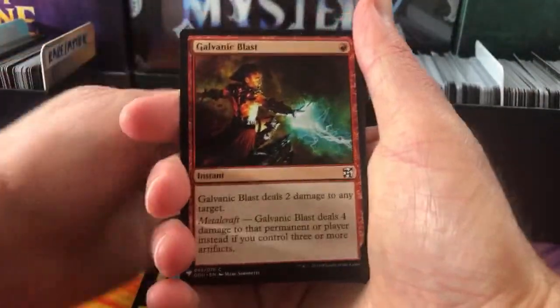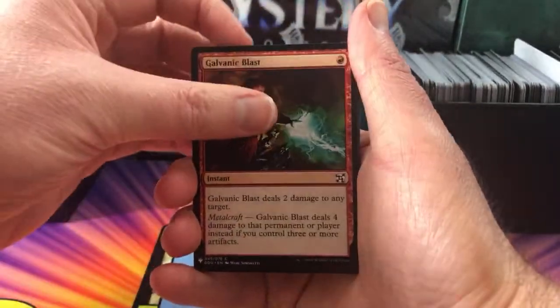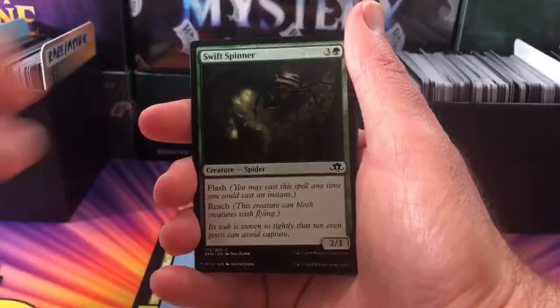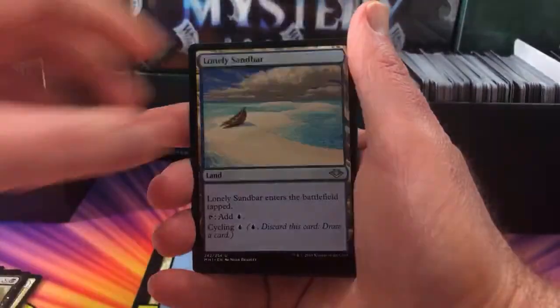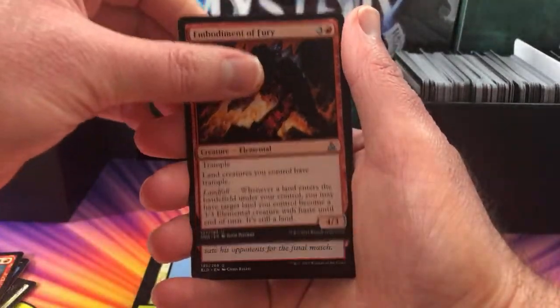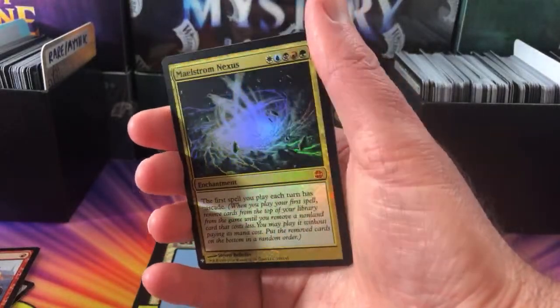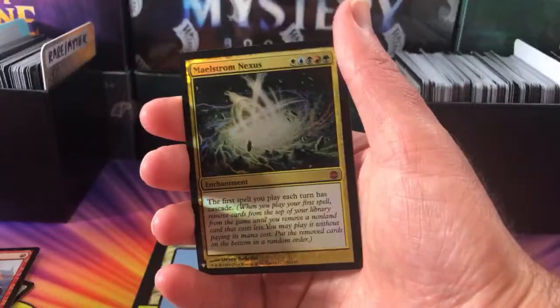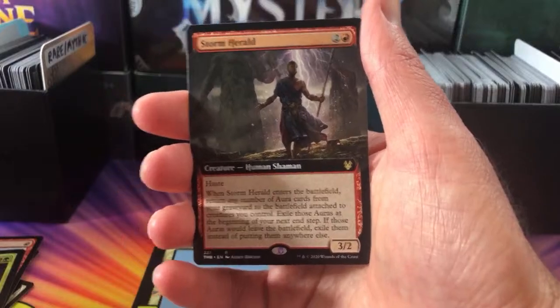Happy birthday, Jonathan! We have Galvanic Blast, Caustic Caterpillar, Swift Spinner, Knight of the Tusk, Deathwind, Lonely Sandbar, Censor, Furious Reprisal, Embodiment of Fury, Red Cap Melee. Foil Mythic Maelstrom Nexus — nice! And the rare is Full Art Storm Herald — very cool, from Theros Beyond Death. So there we are, Barboso.